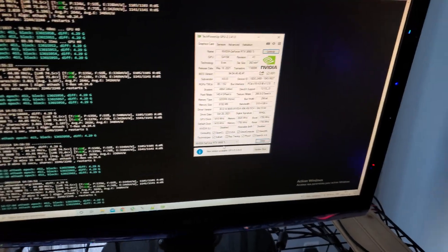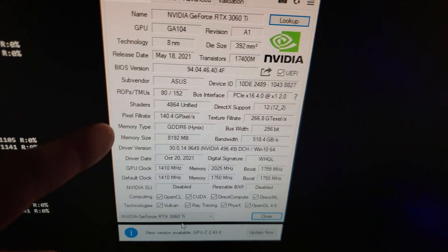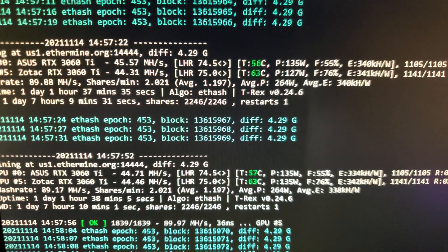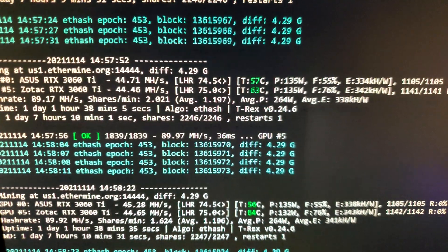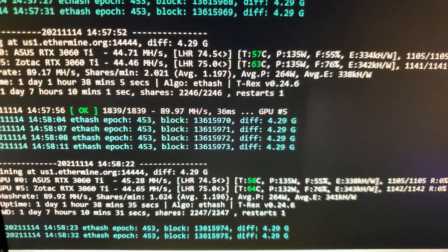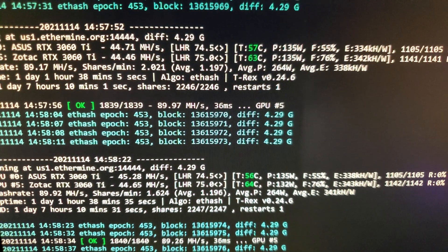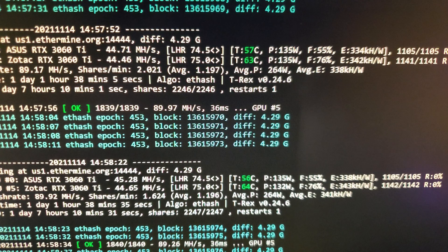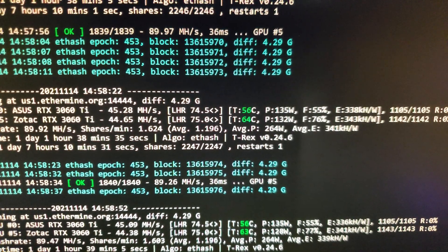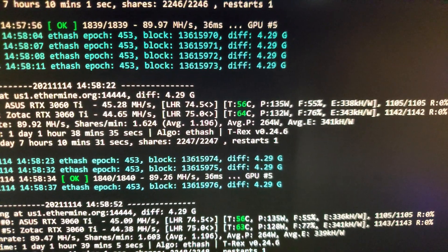I'll share the overclocks at the end on the Excel sheet. The two other 3060 Ti's — an Asus card and a Zotac card — both have Hynix memory. Their performance is quite similar; they underperform slightly compared to the Samsung card, bouncing between 44 and 45.5 megahash, right around 340 kilohash per watt. The Zotac card's power bounces between 128 and 135 watts. The uptime on this miner is one day, one hour, and 38 minutes — so yes, I've officially switched my 3060 Ti's to Ethereum from Ravencoin. That's how good this update is.